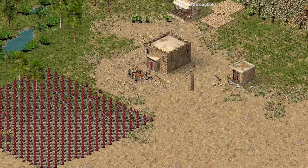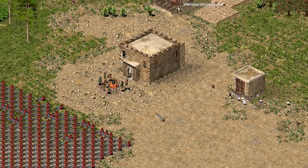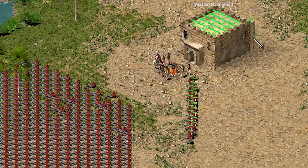Step 3: Use the Wall Bug. Stick a wall to the desired location. Select soldiers in batches. Post them on the wall.